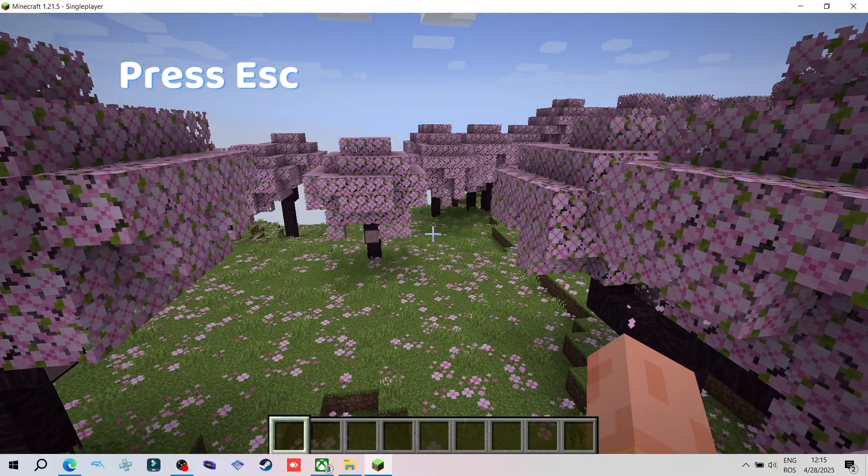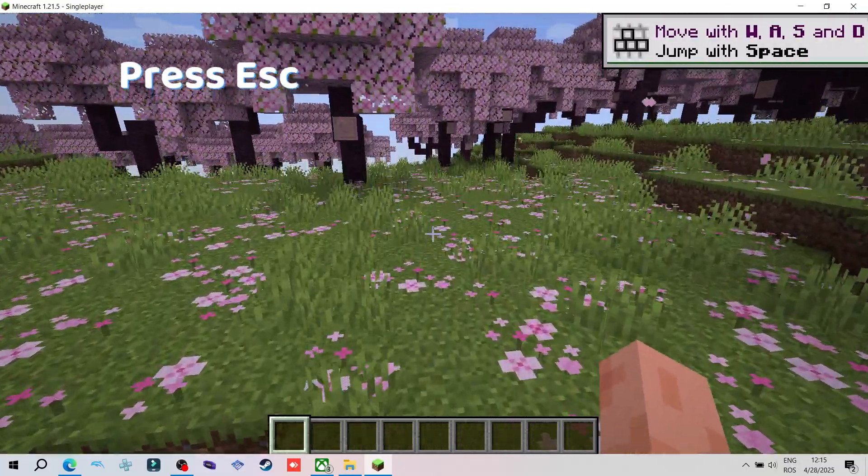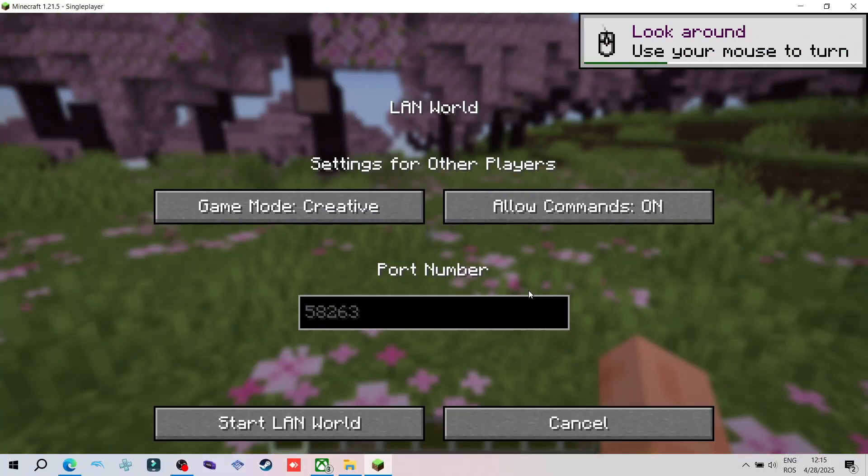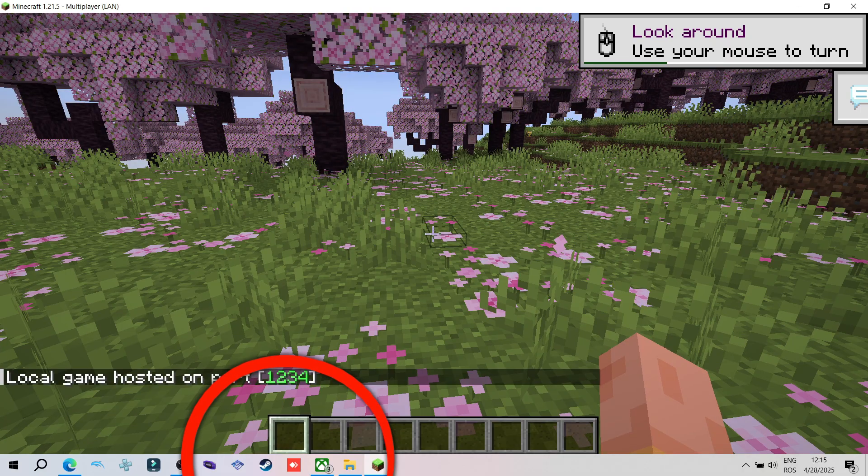Get into a world and press the escape button to get to the pause menu and click Open to LAN. Here, choose a port number — whatever you want. I will choose 1234. Then click on Start LAN World.